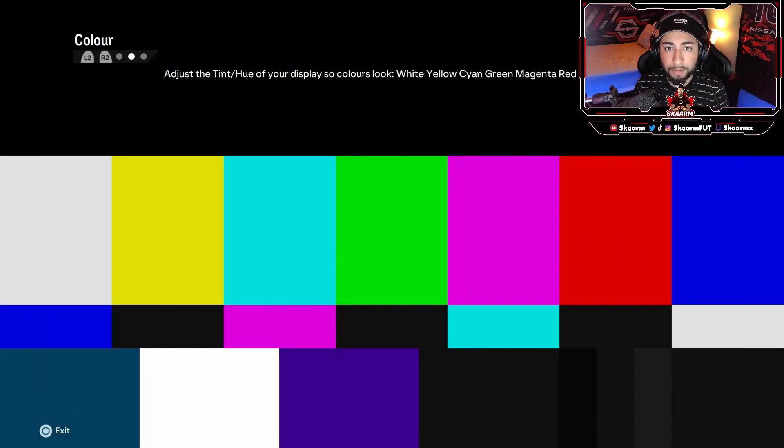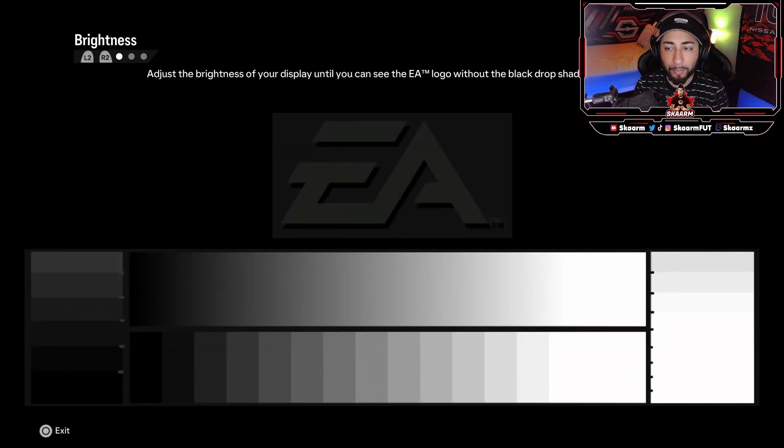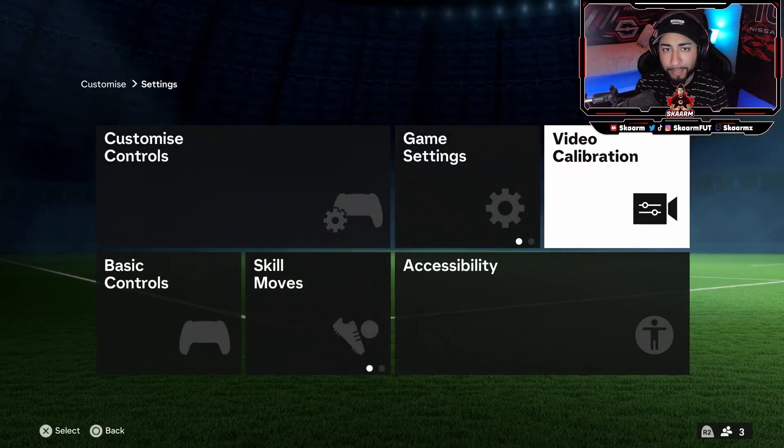Also if you guys wanted to change the color, like the tint, hue, and brightness, you guys can do that as well under the Video Calibration sections.